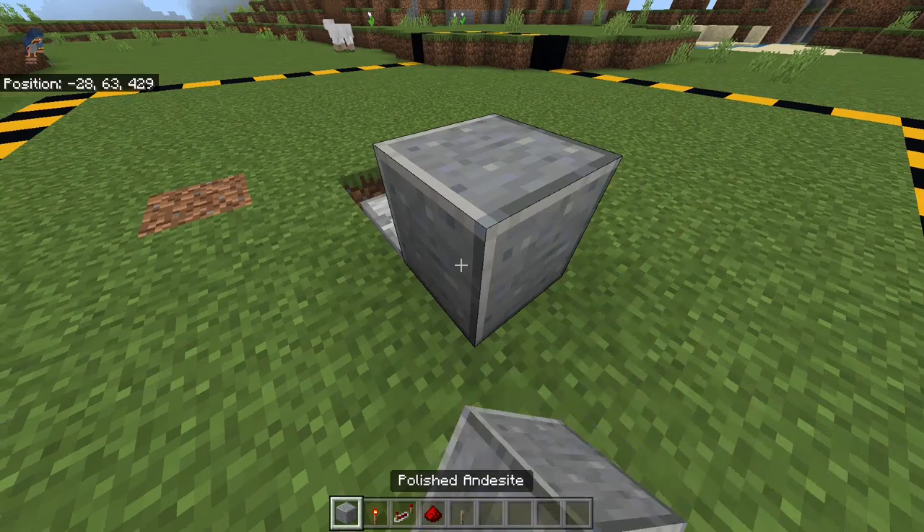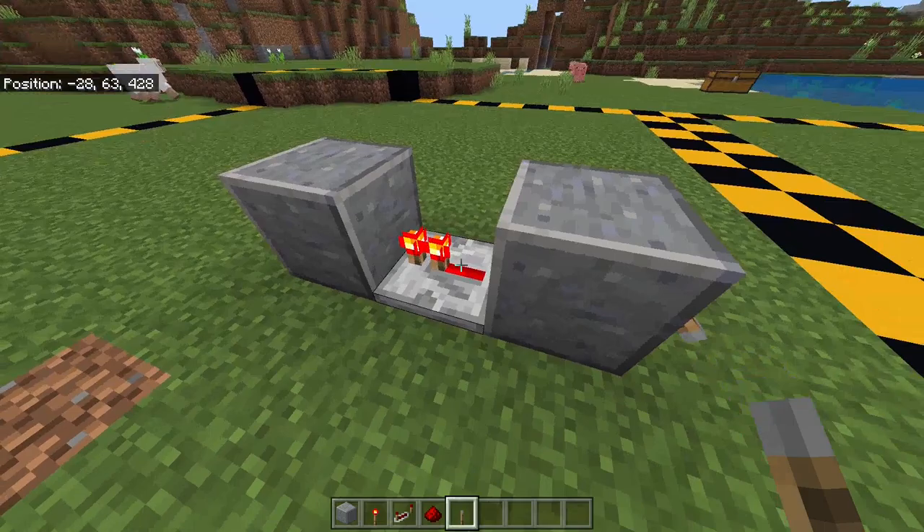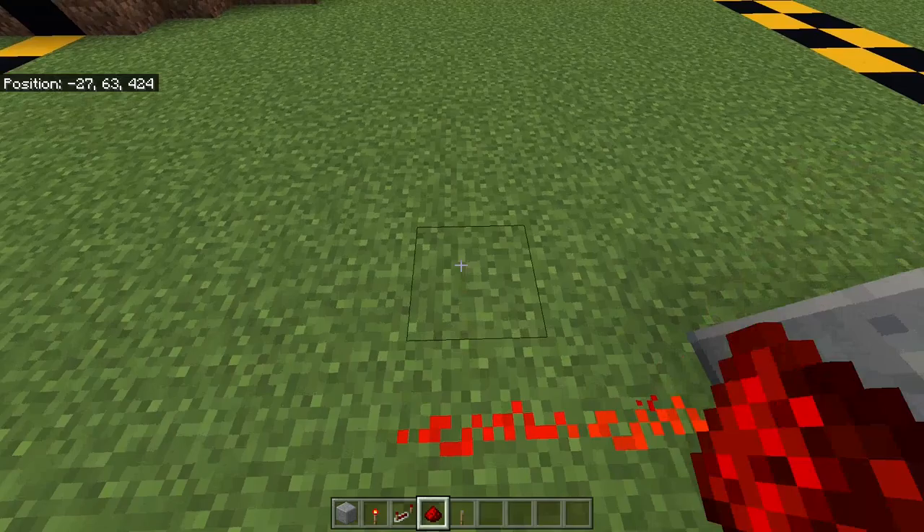Place one block on top of the torch and one on top of the redstone dust — as you can see, this will create a redstone clock. Place a lever right here and flick it once so that the signal is steady and you turn the redstone clock off. Then place four redstone dust like this.